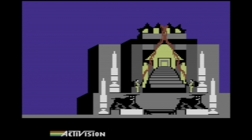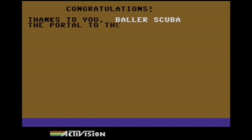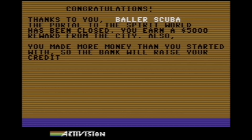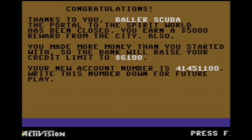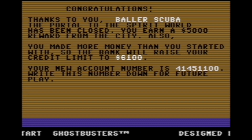We make it to the top of the building where we can cross the streams and defeat Zuul. Congratulations! Thanks to you, Ballerscuba, the portal to the spirit world has been closed. You earned a $5,000 reward from the city. Also, you made more money than you started with, so the bank will raise your credit limit to $6,100. I cheated, so normally that wouldn't count. And there's my account number — write this number down for future play. But that is Ghostbusters, the game played.